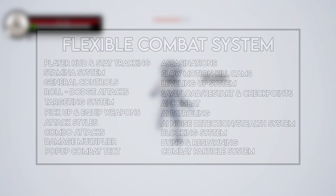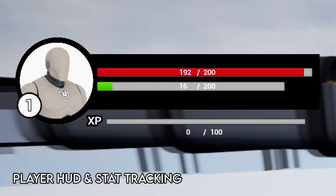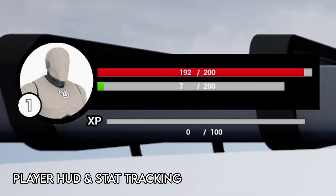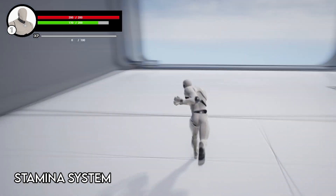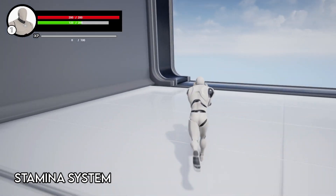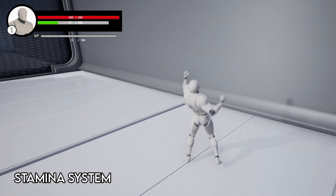The first thing you'll notice is a heads-up display. This HUD keeps track of the character level, health, stamina, and experience. Each stat is tracked showing the maximum value and the current value. Stamina will drain when attacking, blocking, and rolling. Blocking will drain stamina over time, a roll will drain a set amount of stamina, and each attack — depending on which attack it is — will drain a different amount of stamina.